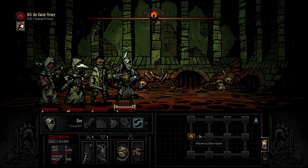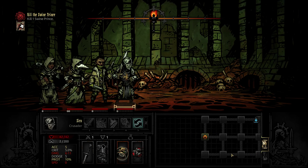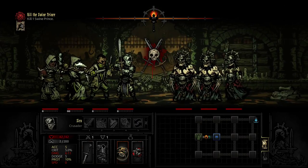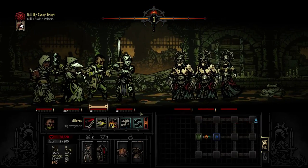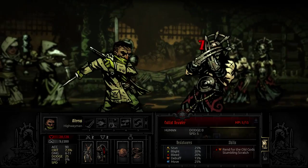My plan is we go to here, camp, then go to one of the two. How do you know he's definitely in one of those? He's always in the furthest location but they're both the same distance away. I forget how the Swine Prince battle plays out, but having enough healing and DPS should be valuable. We can camp just beforehand and buff ourselves up and get rid of all the stress.